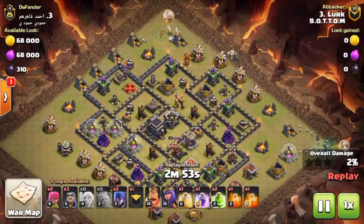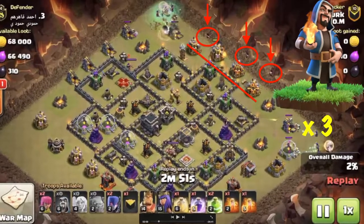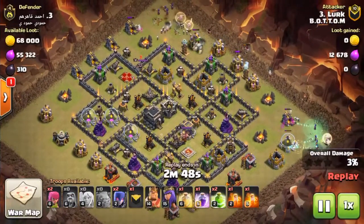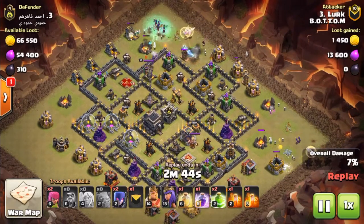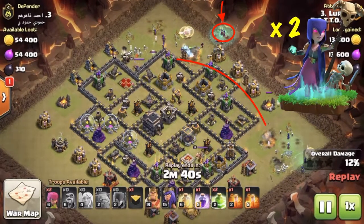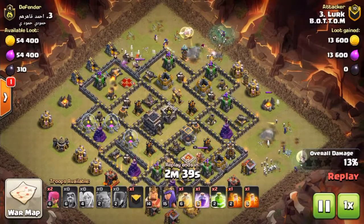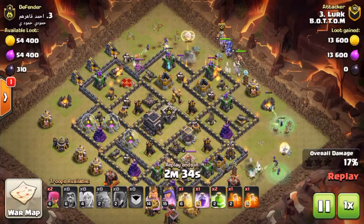He's dropped three wizards there to help take out all of those outside buildings. There's already a little trouble — the hidden Teslas have popped out of nowhere and already taken care of two of the wizards. The next step: he's dropped another couple of witches to try and take out those remaining buildings yet to be demolished.